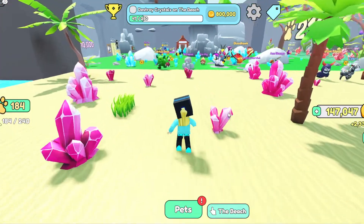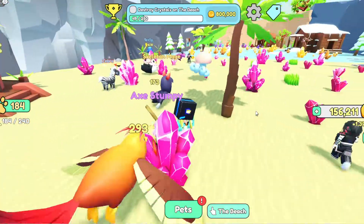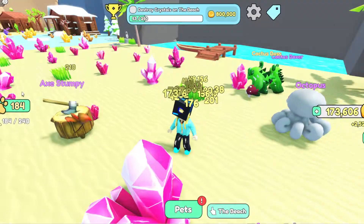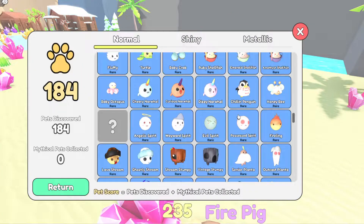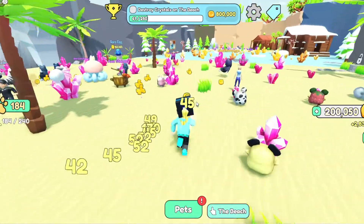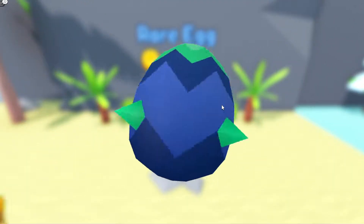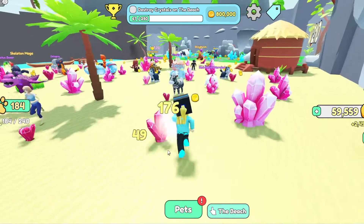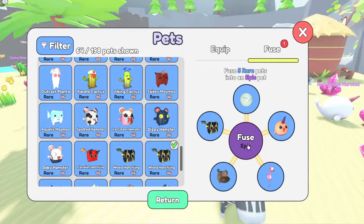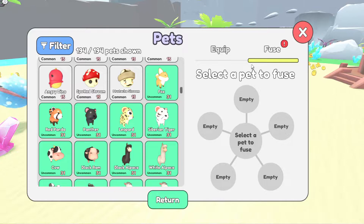Let's also buy one more rare pet. We still have one more rare pet to unlock, so let's go ahead and open a rare egg. We got a hatchling — it doesn't really matter because we can fuse it to epic. We have Starry Dragon now.